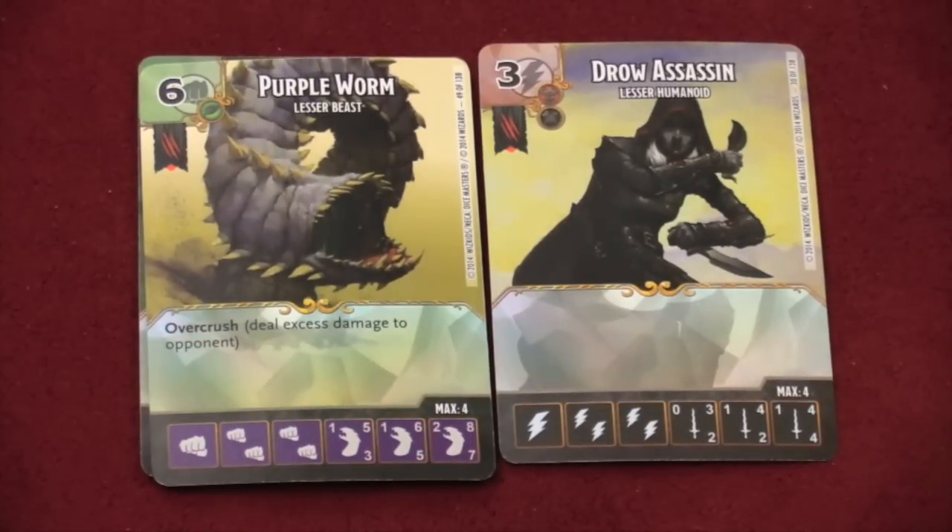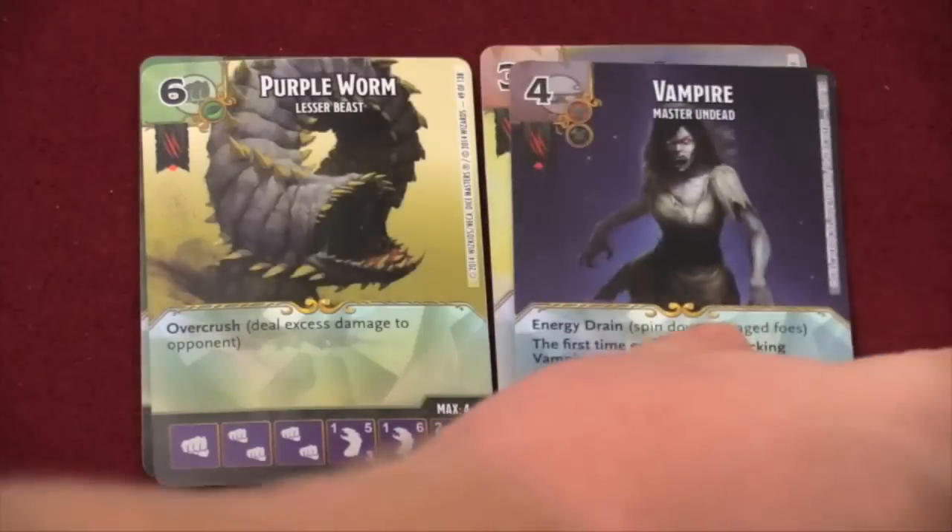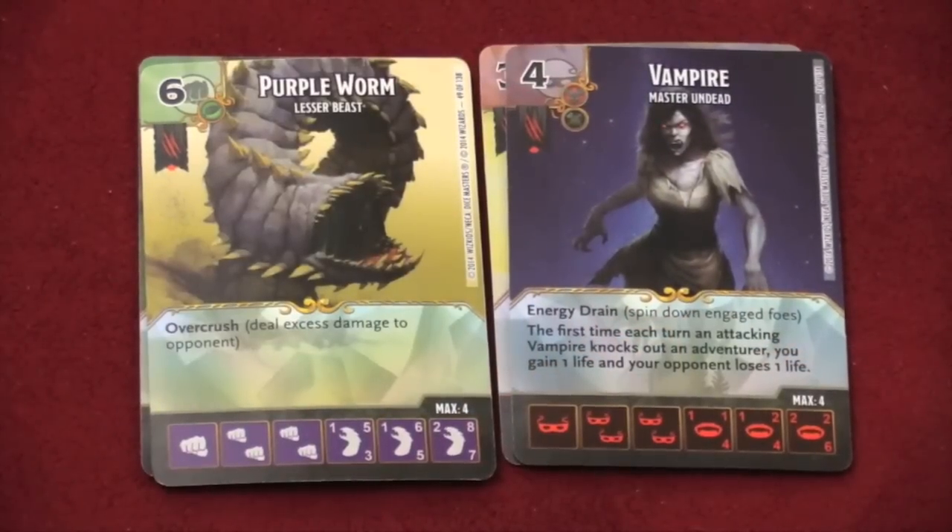There are dice like this purple worm, which have a special ability — overcrush. Think of this as trample from Magic the Gathering, where when you are blocked by a weenie guy, the damage you do over what's needed to kill them is passed on to your opponent. And there's this vampire here who energy drains somebody — the first time they knock out an adventurer, you gain a life.